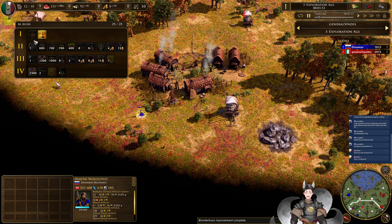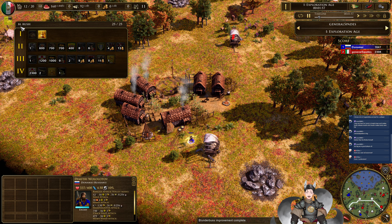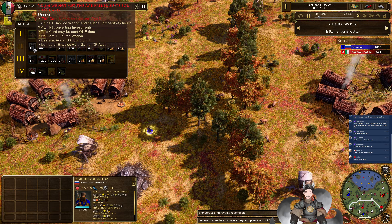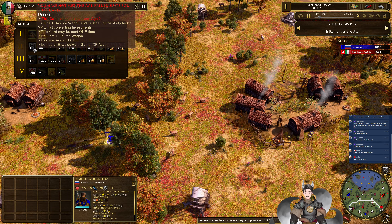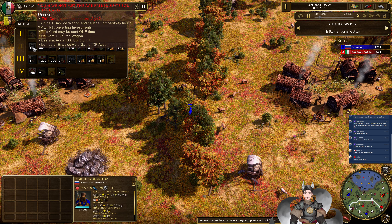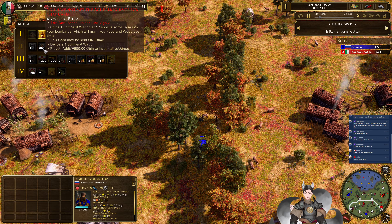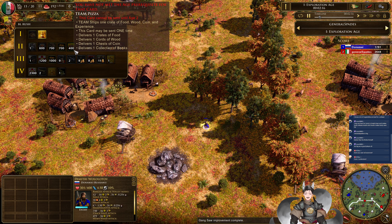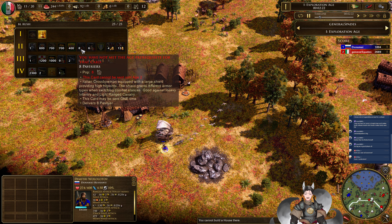And for the Italians, we got a BL rush deck. What's BL? We got coin, advanced politicians, two Switz — it's just one bullock wagon — causes lumbars to trickle in XP while converting investments. Coin investment, a wood coin. It's a team of food, wood, coin, and experience — so 400 of all resources.